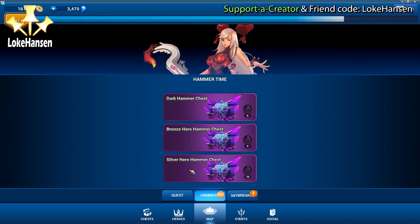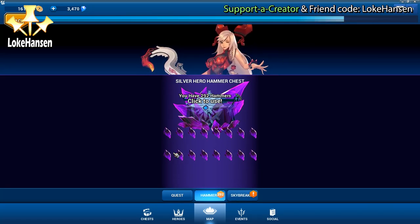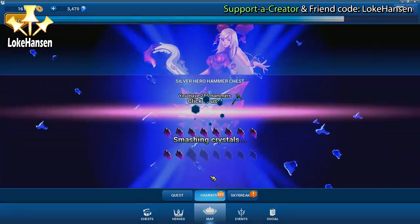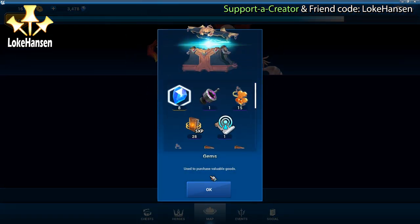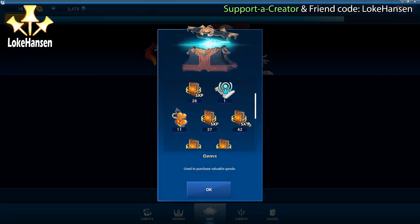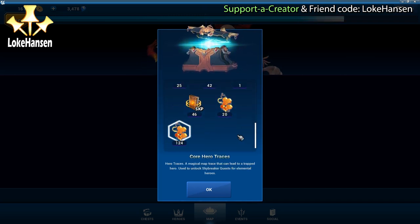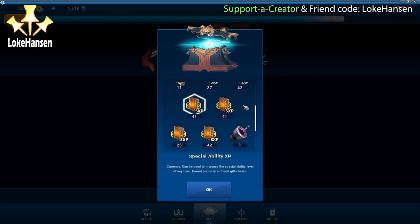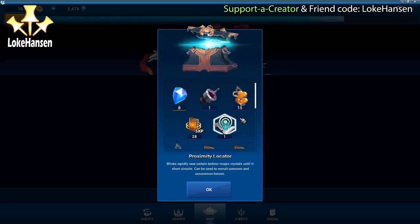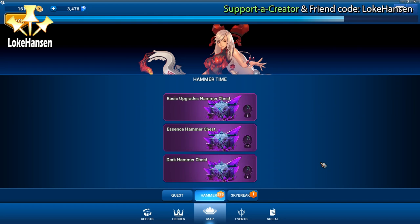We have bronze and silver hammer quests and a dark hammer chest. I'm going to take the silver hammer chest so you can see what you get from it. Most of the hero hammer chests give RTX parts, proximity locators, core hero traces, and special experience points - which is pretty much what I got here. Bashing a single chest gives a relatively low amount of special XP, but enough to summon one or two heroes. You can randomly get gems from any of these.